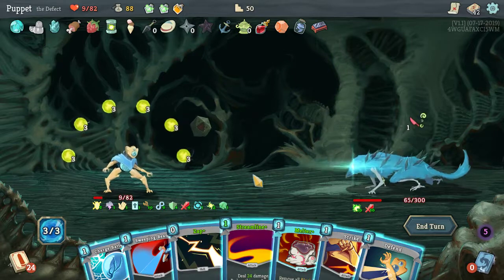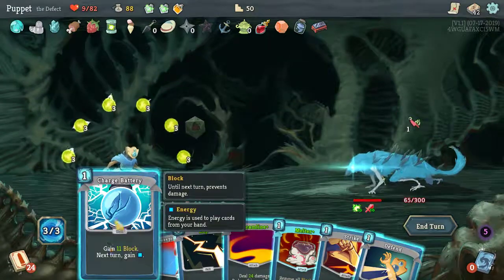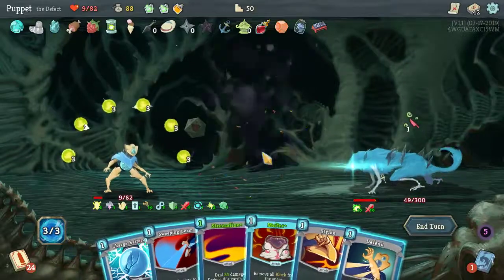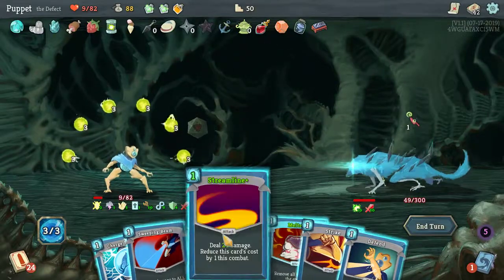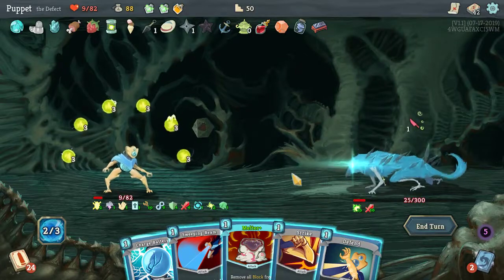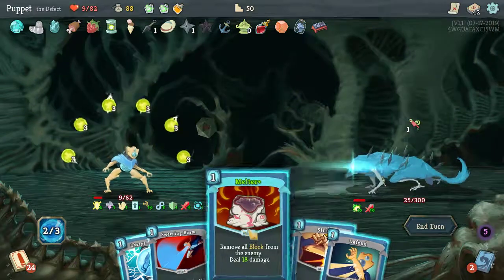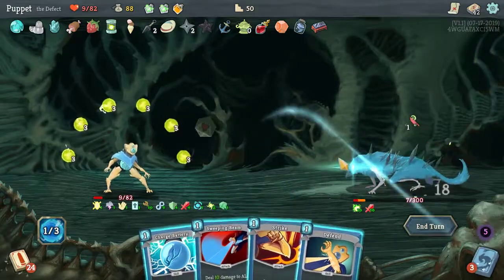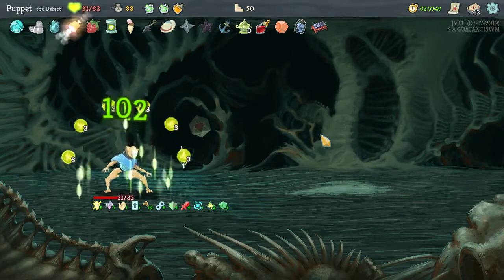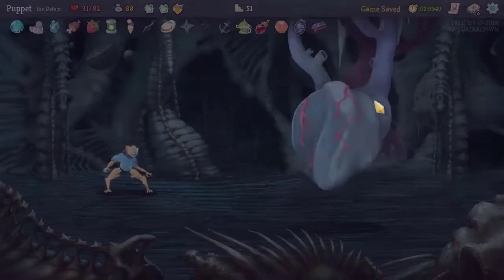Be nice to have more actions. Give myself more actions next turn. Let's do some Zapping. Got a hit for one. 18 and 10 — that'll do it. Just barely finish him off. All right — the Defect actually getting to the end and finishing!